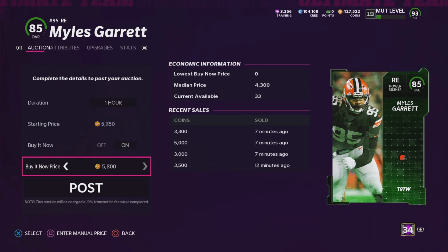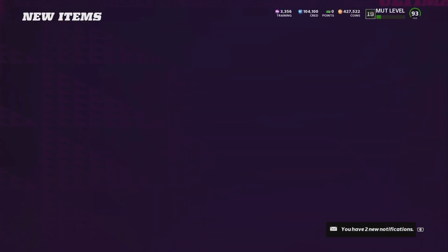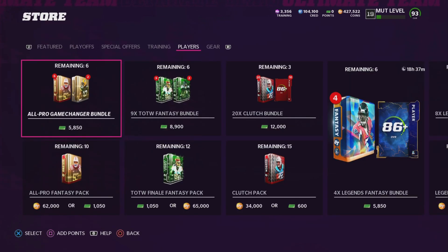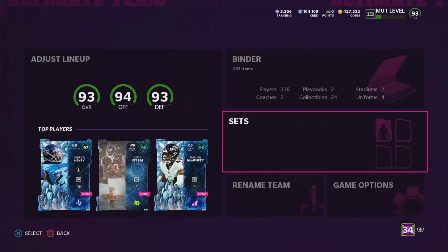If you have cards in the mid-80s, high 80s, or 90s, sell those cards. You're going to make about 5,000 coins back per pack. Each pack you're looking to make 5,000 back.